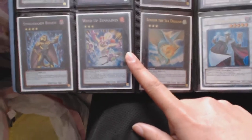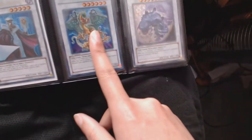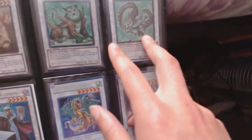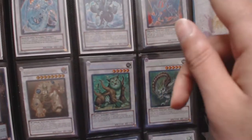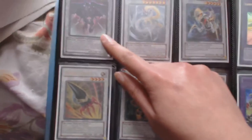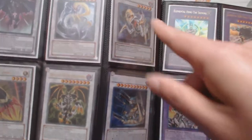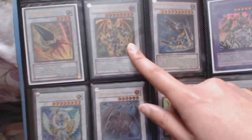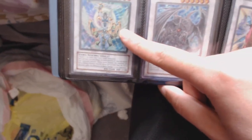Secret Steelswarm Roach, secret Windup Zenmaines, ultimate Lifestream Dragon, ultra Hyper Librarian, secret Orvian Dragon, Mist Wurm, secret Beast of the Skies, ultimate Colossal Fighter, German Brionac (secret), secret Trishula, secret Gungnir, ultra Scrap Dragon, ultimate Ancient Sacred Wyvern, secret Catastropher, ultra Armory Arm, ultra Darklord Zerato, secret Allied Justice Decisive Armor, secret Avenging Knight Parshath, ultimate Doom Kaiser Dragon.